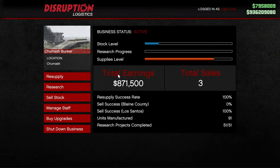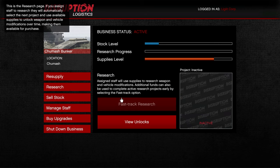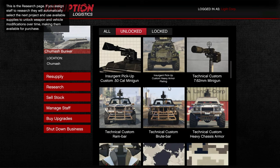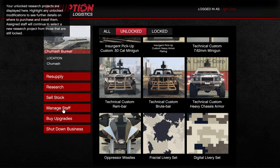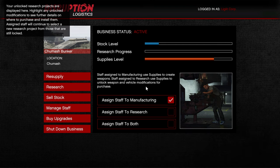At the computer, you can see my total earnings are $871,000 with a total of three sales. If you go to manage staff, there are three options: manufacturing, research, or both. Research allows you to unlock different types of stuff, but a lot of them are not really useful — maybe the Oppressor missiles are the only worthwhile one. We're going to have all staff go to manufacturing so we make the most money possible.